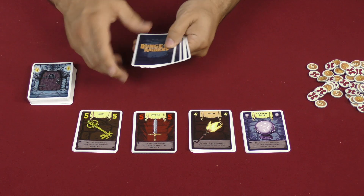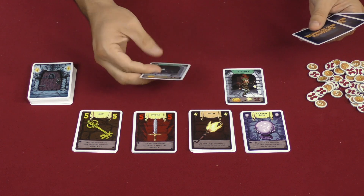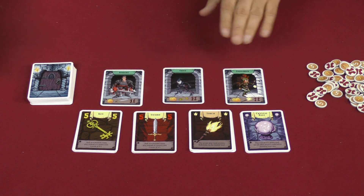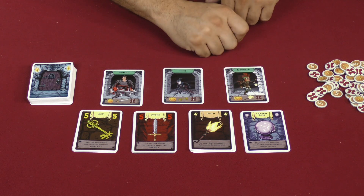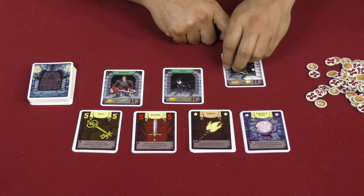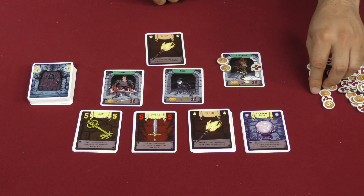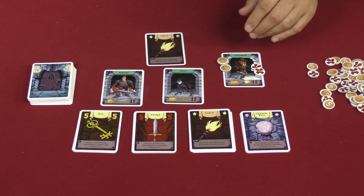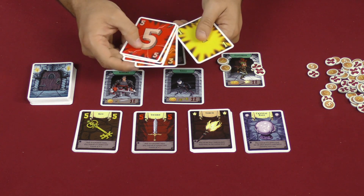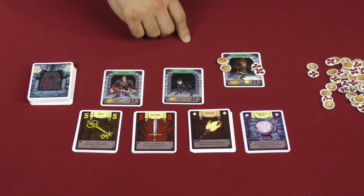You set up the special cards, and then you give each player a random character. For example, I might be playing the explorer, the next player might be the thief, the player after that might be the knight. I get whatever I begin with as denoted on my card — if I am the explorer, I would get three coins to begin the game, a torch to begin the game, and I begin with two wounds already. On top of that, everyone gets a hand of five cards numbered one through five. Those five plus the torch make up my opening hand, along with these goodies.